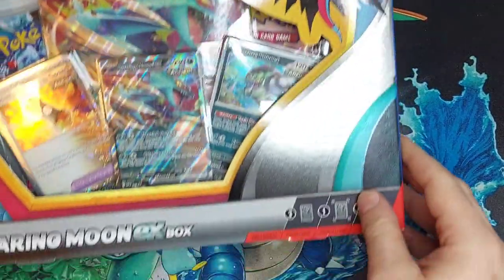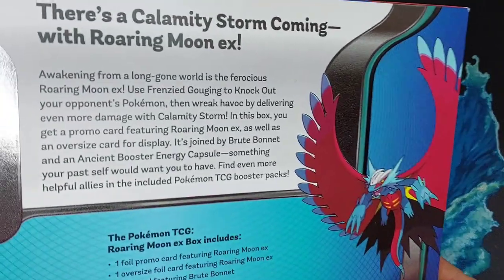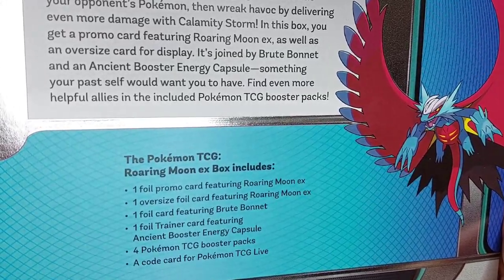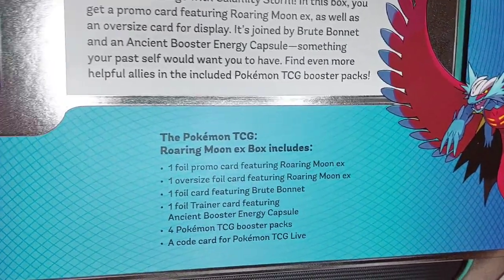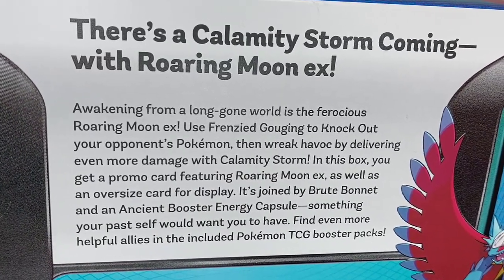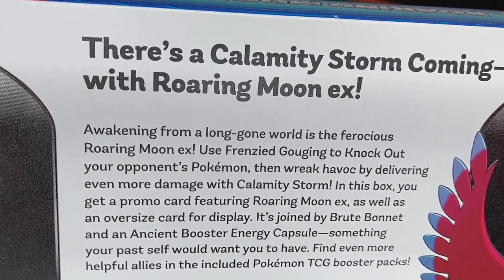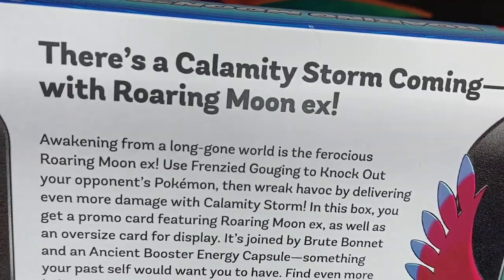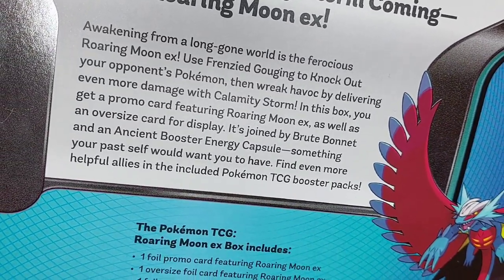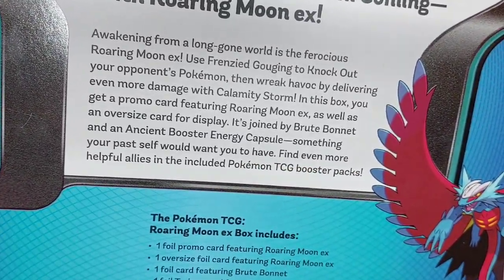All right, we got the Roaring Moon EX box here. It has one foil promo card, one oversized foil promo card, one foil card featuring Brute Bonnet, a trainer card, an ancient booster, four packs, and a live code card. Awakening from a long gone world is the ferocious Roaring Moon X — use Frenzied Gouging to knock out your opponent's Pokémon, then wreak havoc with Calamity Storm. You get a promo card featuring Roaring Moon X as well as an oversized card for display, joined by Brute Bonnet and Ancient Booster Energy Capsule.